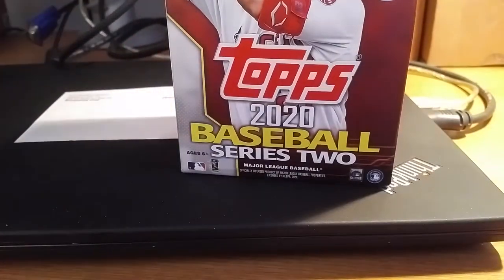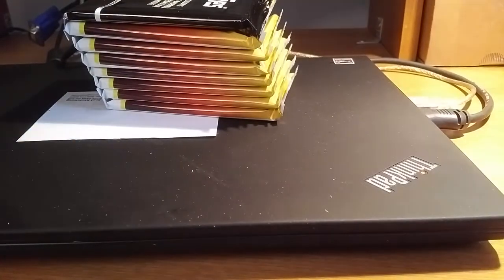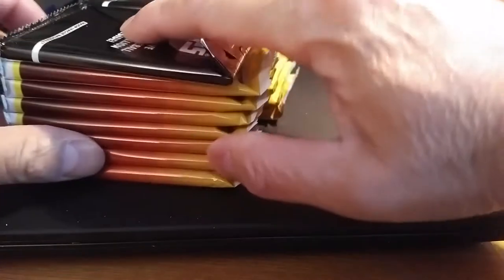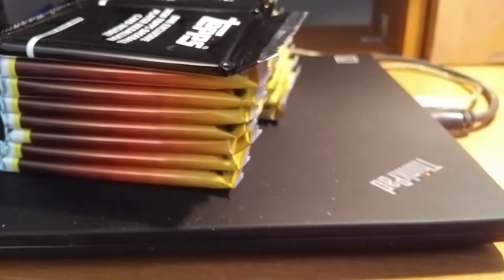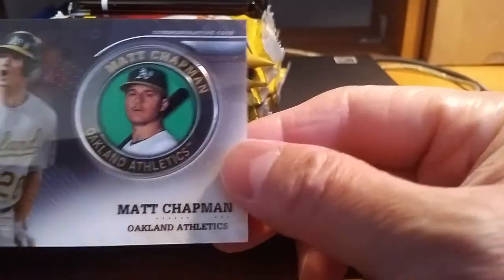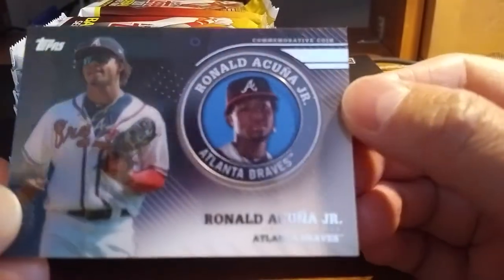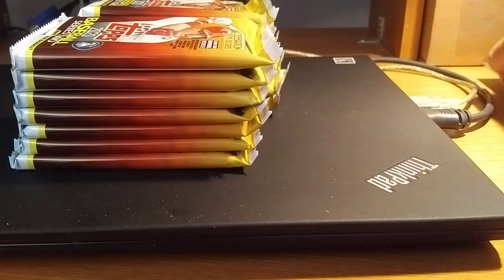I'll open up and take the packs out of two blasters first and then we'll do the other two after. If I end up doing all of them together the video will be quite long. Starting with the two blasters first, let's see what the exclusive coin card is out of the gate. We got Matt Chapman — a Creative Coin, Oakland Athletics, not a parallel. And in the second one we've got Ronald Acuña Jr. That's a nice one. So that's the two coin cards out of the way.